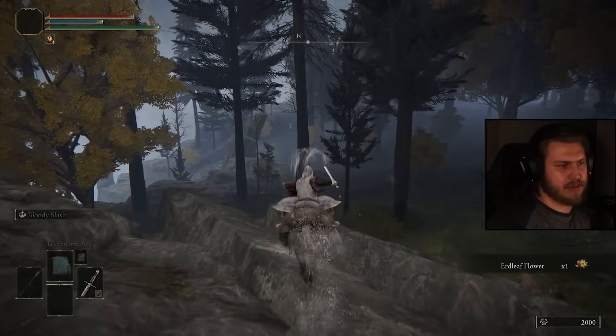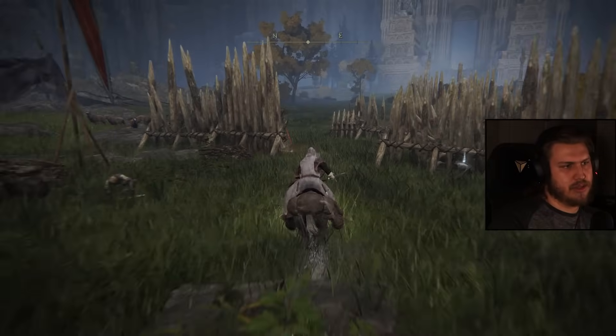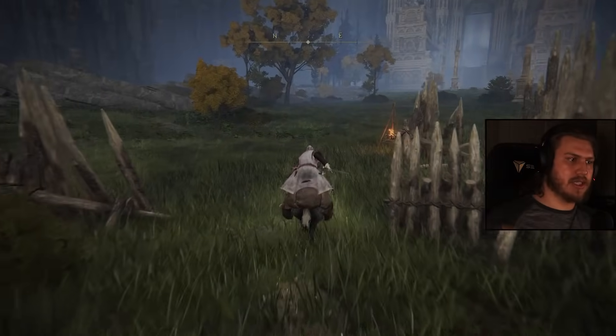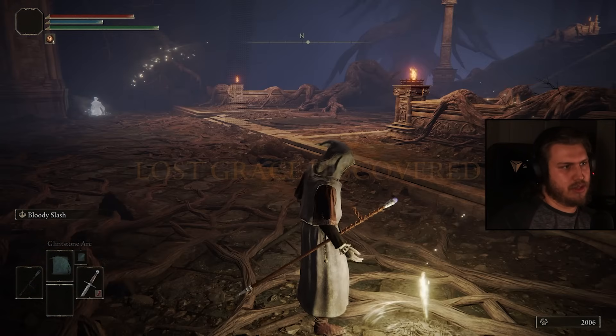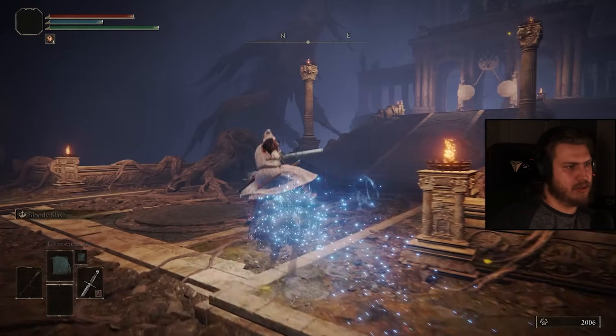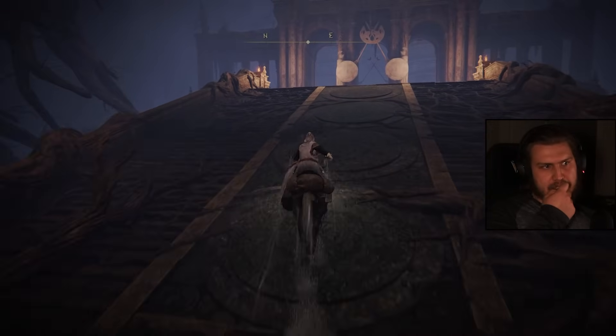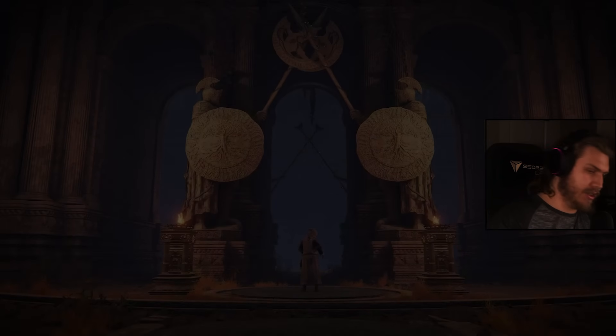Ritual Sword Talisman — how could I forget my favorite talisman. We also need the Cursemark of Death — forgot about that too. We're going to hold off on Gillika because I think she might actually not be easy. We're not very high on anything at the moment.